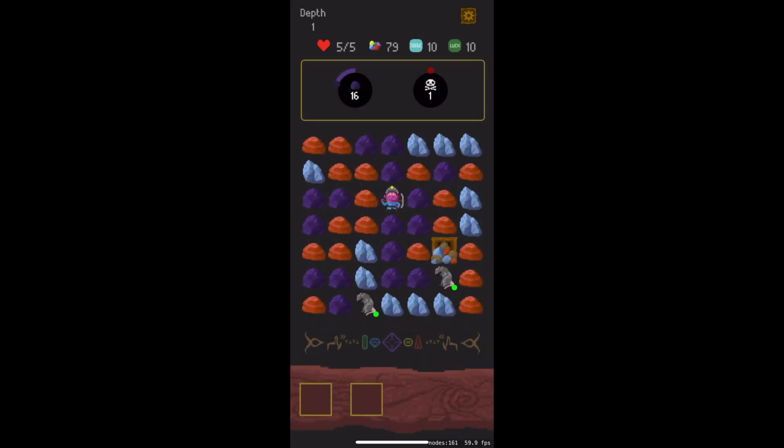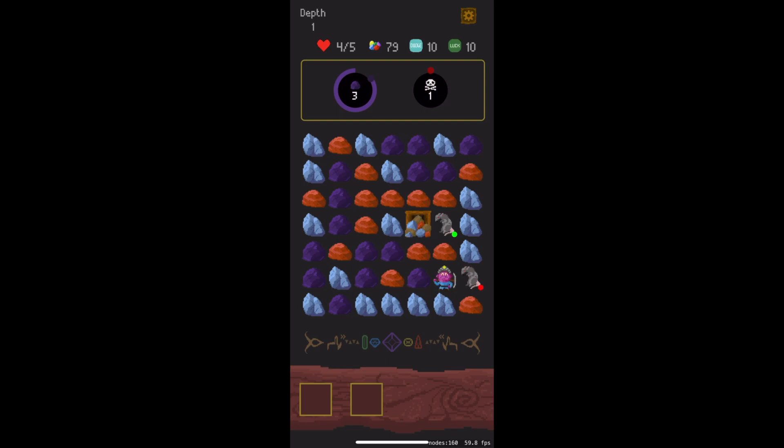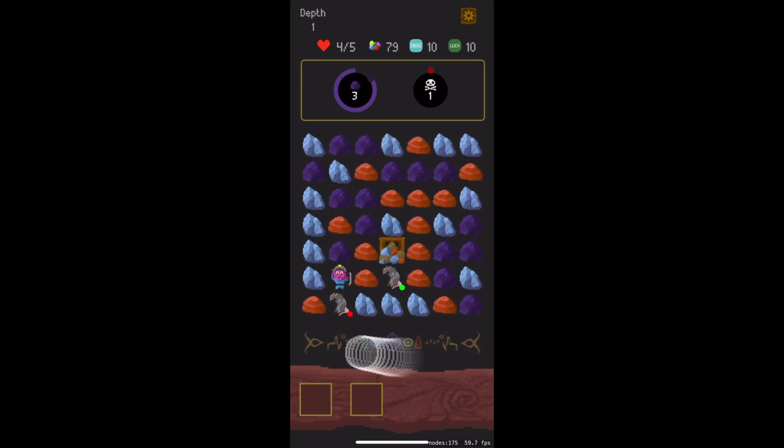Alright, let's mine a few rocks and destroy a few monsters. Oops! I landed next to a rat, and that's its attack range — you can see rats attack the left and the right. So to attack back, I will rotate so that I'm on top of it. We completed a level goal!